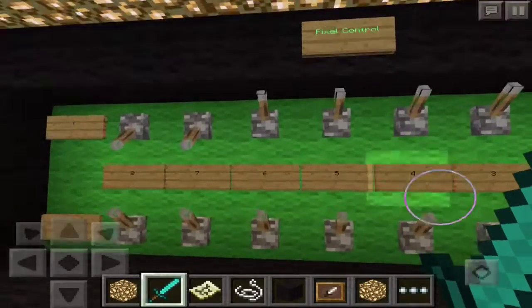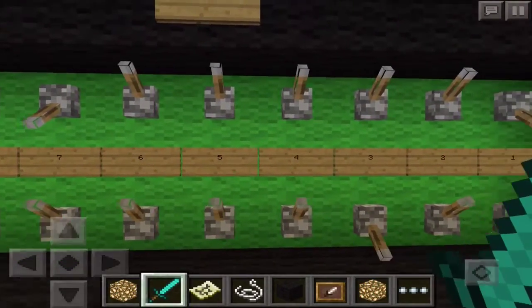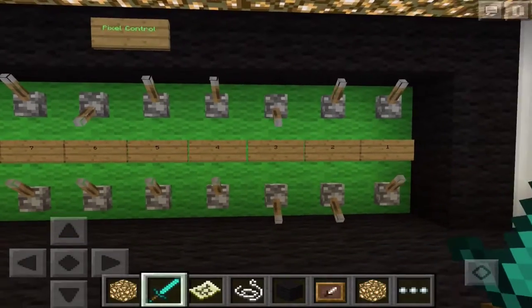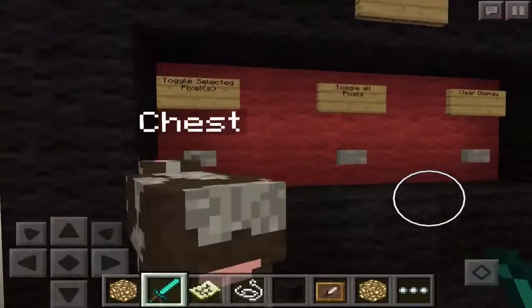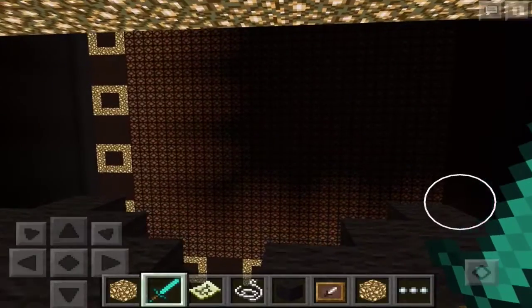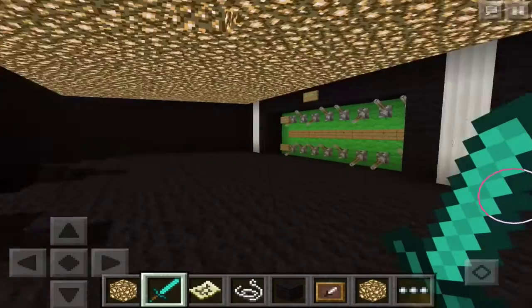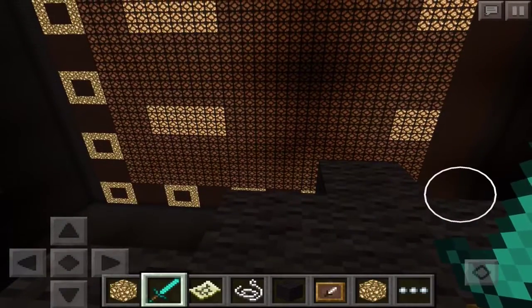As you can see right there you've got the coordinates X and Y. I'm going to spam out a few of these things to show you the goodness of it. Then once you make whatever you want with the pixel control, you come over here to this side and just click toggle selected pixels and give it a moment — it should load up. As you can see, these are the pixels I selected, equivalent to what I selected over there. That is pretty cool.